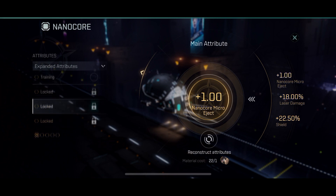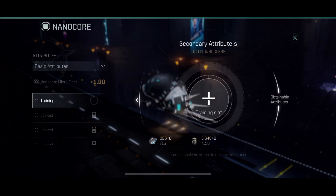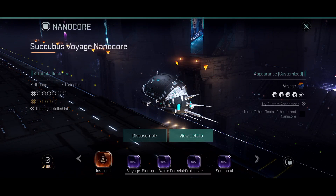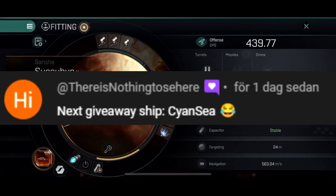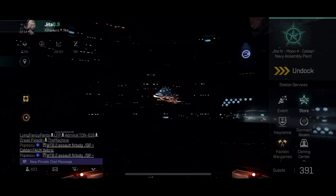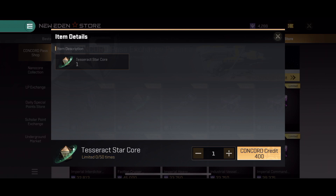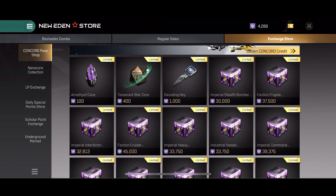Now you might wonder what the AI core is — I do have a full video on that, but I'll briefly touch on it here. The AI nanocore is an upgraded version of a purple nanocore. To do this you need an amount of tesseracts; the exact amount depends on the ship and the core you upgrade. Doing this to a purple core will not make the AI fly your ship, but it will prepare the ship to be used by AI once you activate the AI on your account — which also costs tesseracts one time. You can get tesseracts from the Concord Pass, through events, and through the nanocore collection in the exchange store. I'd advise using leftover Concord points to buy keys, where you can get both materials, cores, and even the elusive tesseracts for the AI core.